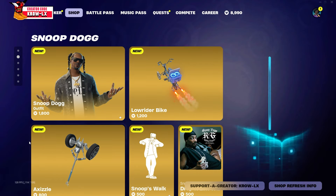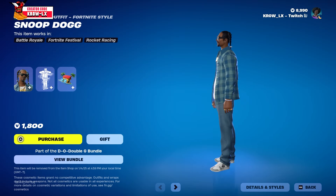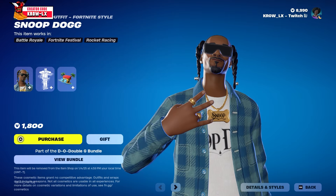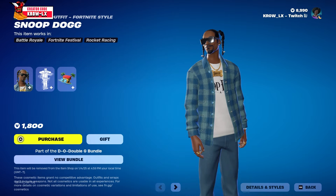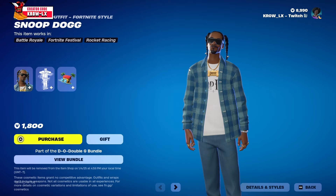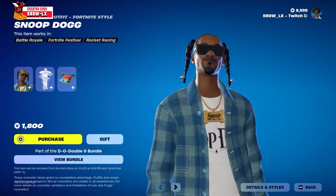Let's check out the skin. Snoop Dogg — I think he looks phenomenal. He's saying what's up, y'all. I love the little hairstyle, the little ponytails. That looks so funny, but you know, that's the culture and he can pull it off. He's got the little pearl and silver beads.